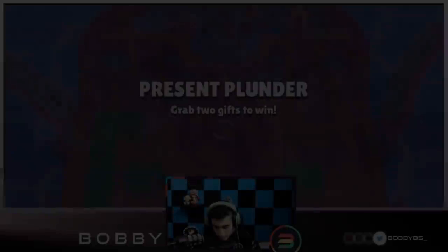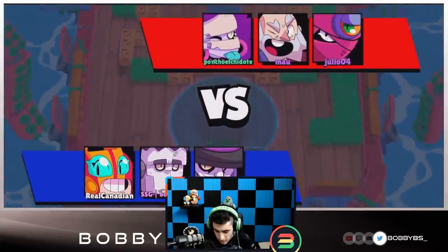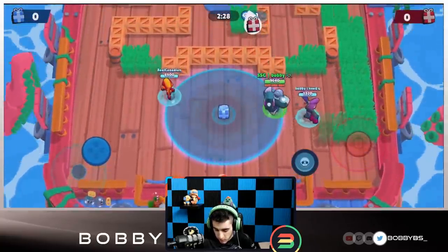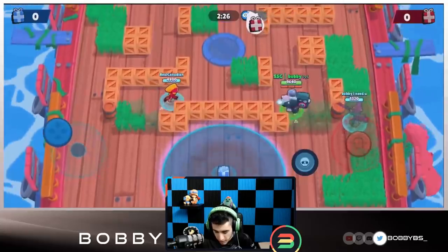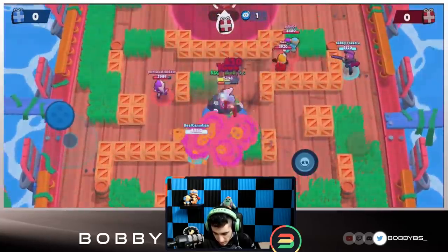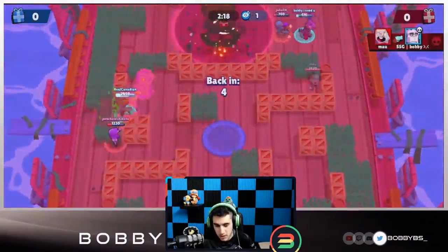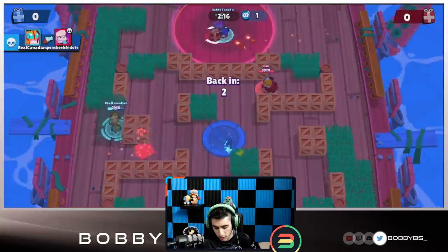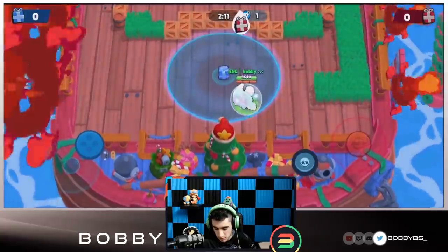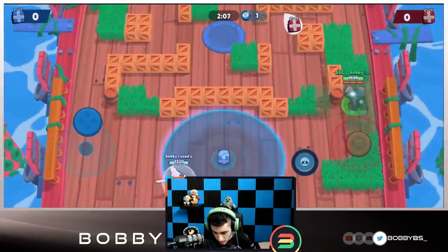Here we go into the third game. We're going up against a Tara, a Mike, and an M — not bad. Let's talk about Frank. Frank is a little bit harder to use than the two brawlers I previously showed you, but he's got a ton of HP which makes him really good for defending and protecting or going for the gift. Ali's going to go down — we didn't have a great start, but as the game progresses and we get our supers it's going to get a lot better.